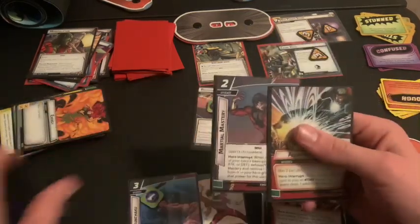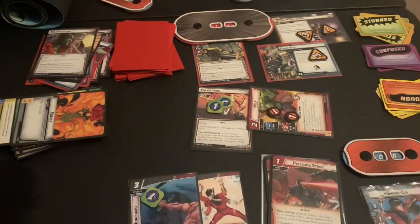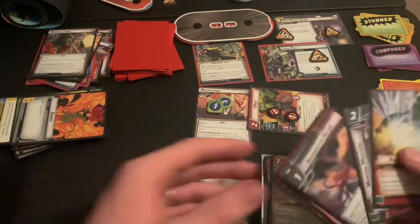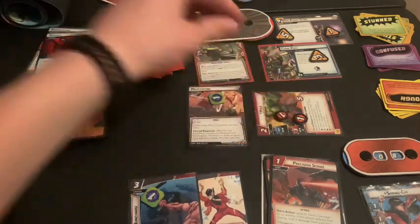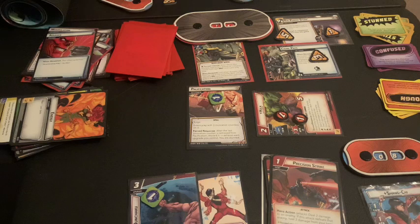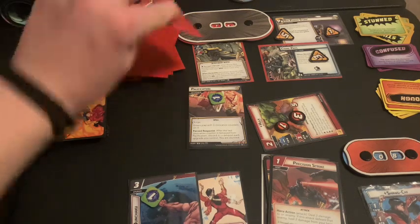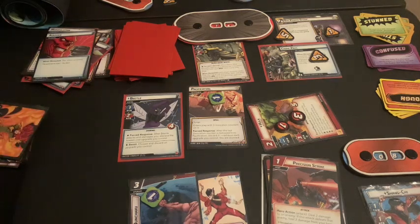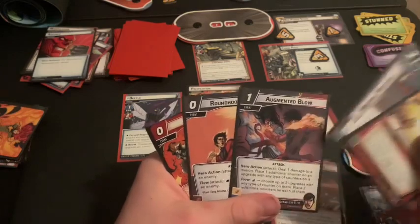We draw four cards: Martial Mastery, Augmented Blow, Bring It, and Roundhouse Kick. The scheme goes up by two to six. Ebony Maw attacks us for two — Hulk is already exhausted and can defend but doesn't reduce it to nothing. Our encounter card brings in the Beetle: after she attacks or damages you, discard the lowest cost upgrade you control. That's really bad since our upgrades are tied and both might go away. We then get Augmented Blow — amazing for us. Martial Mastery gives plus one to basic abilities when we use them, which isn't ideal.